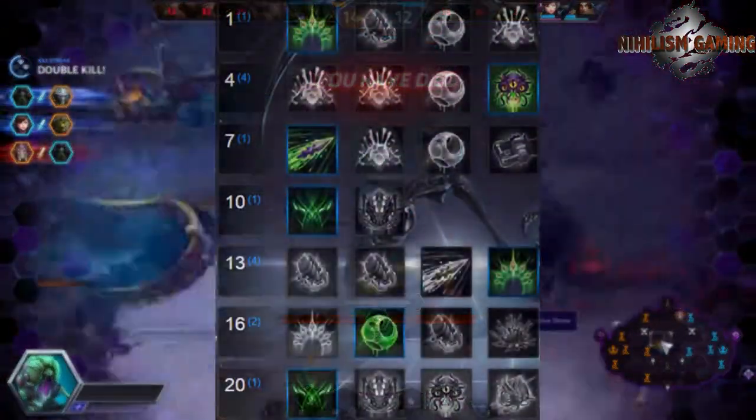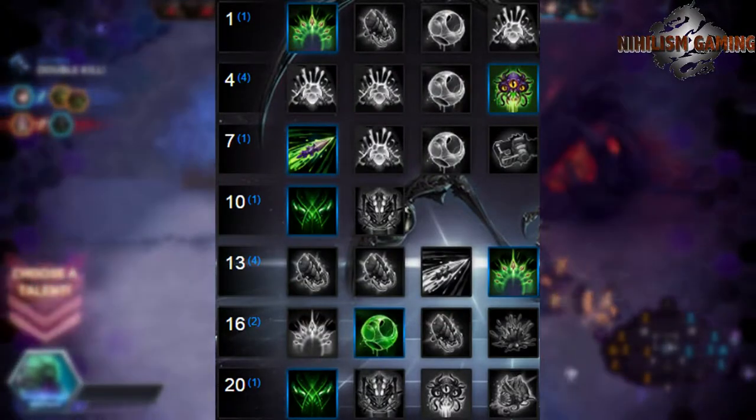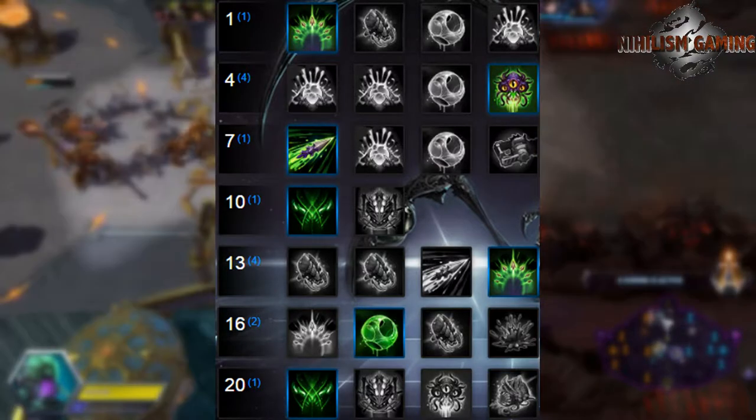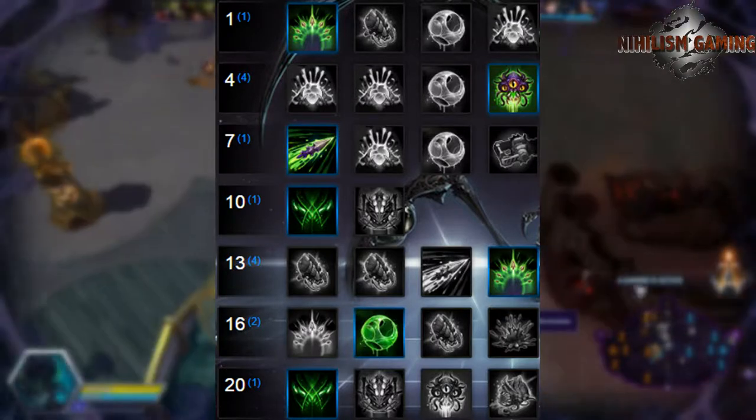Without further ado, let's just get right into the build. At level 1, you're gonna want to take Pressurized Glands. This allows you to spam your Spike Burst even more and the range is increased, overall increasing the AoE effect that our hat has.